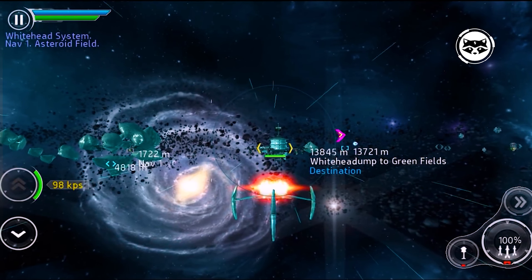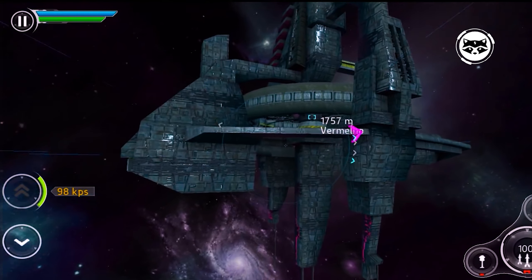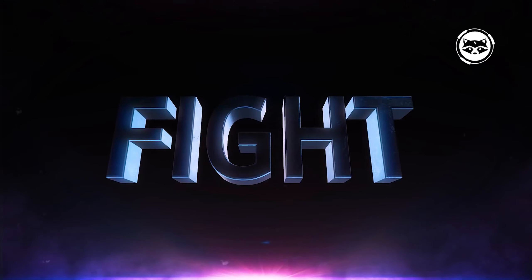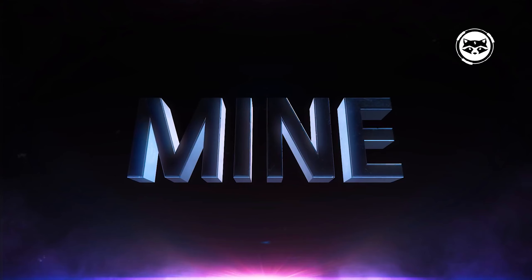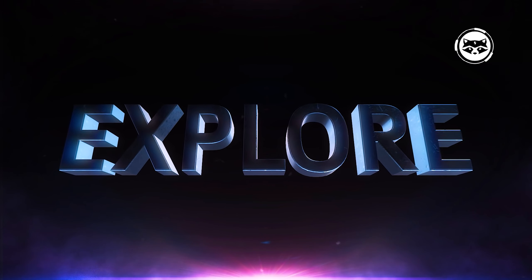Each player can choose one of four classes, upgrade, acquire and upgrade starships, participate in epic battles, and explore outer space. The game has a 10-hour story campaign and many additional tasks. You can also collect resources, trade, or engage in robbery.